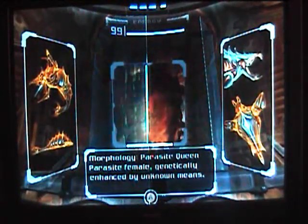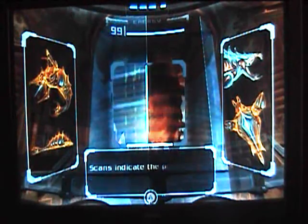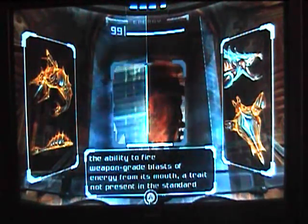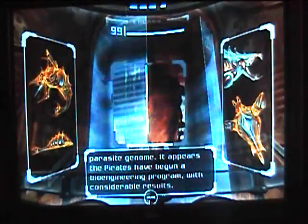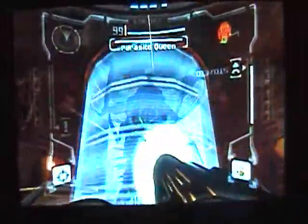Parasite Queen, Parasite Female. Genetically enhanced by unknown means. A weak spot has been detected in this creature's mouth — use your auto-targeting to acquire this new target. Scans indicate the presence of a potent mutagen, origins unknown. The creature has the ability to fire weapon-grade blasts of energy from its mouth — a trait not present in the standard parasite genome. It appears the pirates have begun a bioengineering program with considerable results. Probably not considerable enough, though.